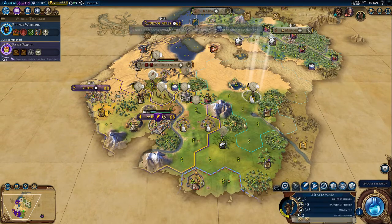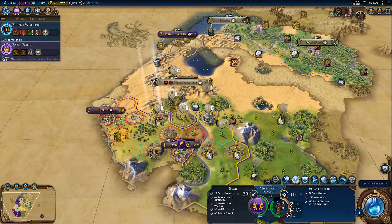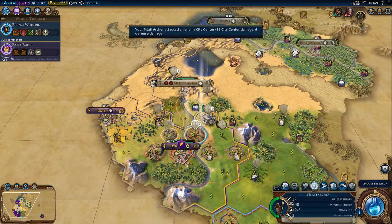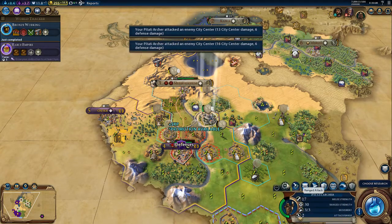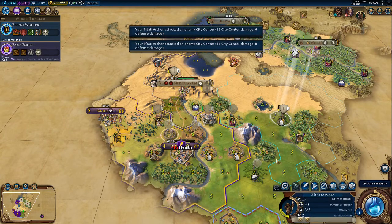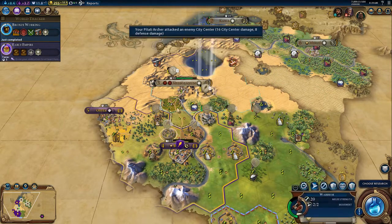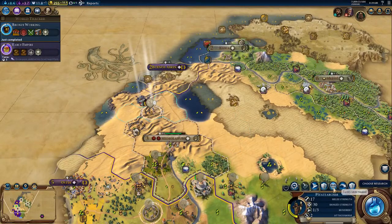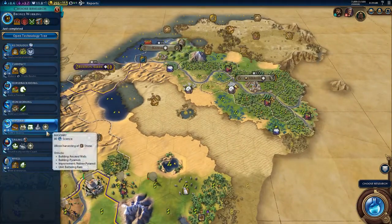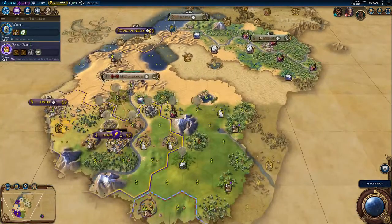Cyrus is really close as well. Let's move him in. Actually, I might just leave him here just to cover our flank. I'm just going to go with Masonry, actually we got more time - let me go with The Wheel, halfway.